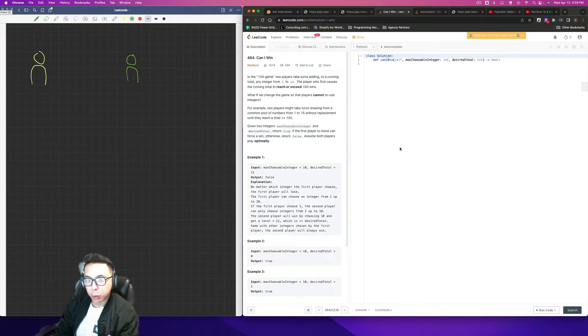Given two integers — max choosable integer and a desired total — return true if the first player to move can force a win, otherwise return false. Assume both players play optimally.